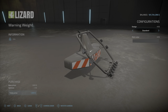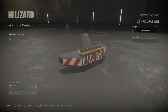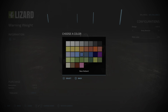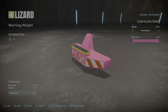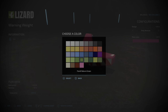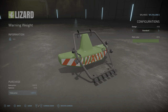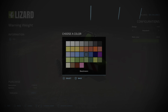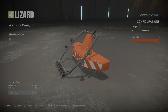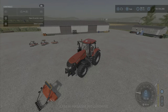There are some design options. You can have the standard version with a beacon, or just the beacon only. For colors, you can choose any of these — it will change the main body of the weight itself, but it won't change the decal or the bar.